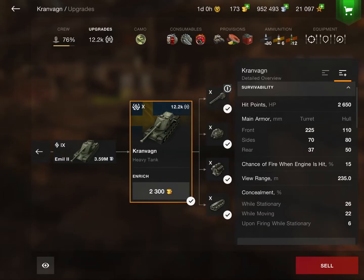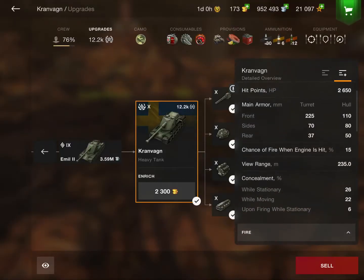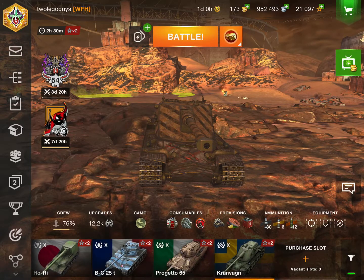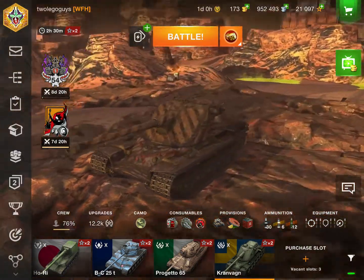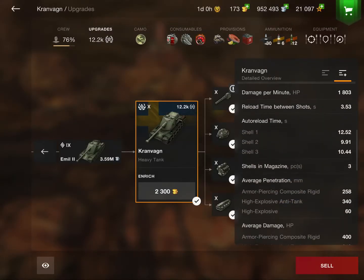Right off the bat you're sitting at 2,650 HP which is quite healthy for the size of this tank — it is a really small tank just like all the others in the line. You have that amazing turret armor at 225 millimeters along with that amazing angle which makes it completely unpenetrable. Your hull is actually pretty well armored, though of course your sides and rear are paper and can be HE'd. But when you're going hull down this thing is just unstoppable — it is really a beast.